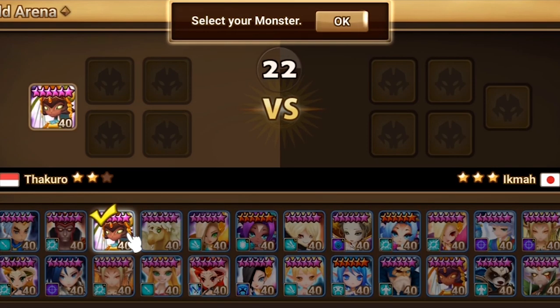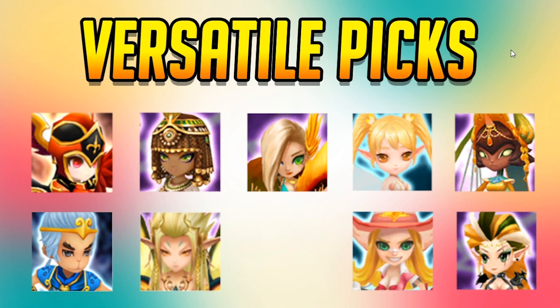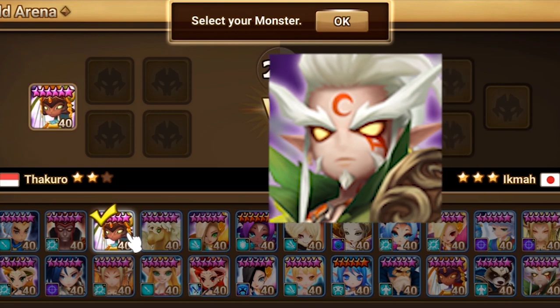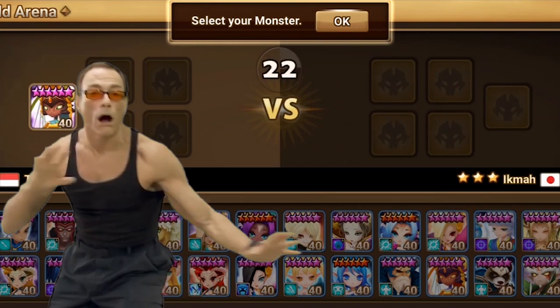Triana, in my opinion, is the best second turn player first pick, because she counters the one-shot meta and also counters the CC meta with her immunity. That's why Taranis, even though he's a superior reviver than Triana, cannot substitute her.